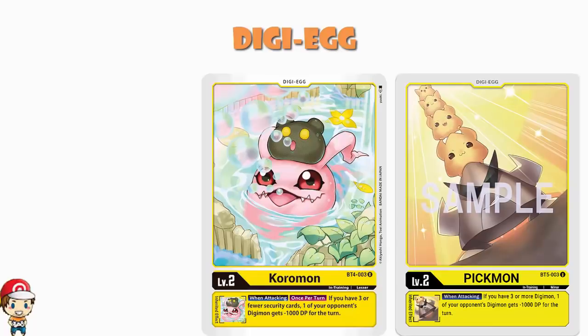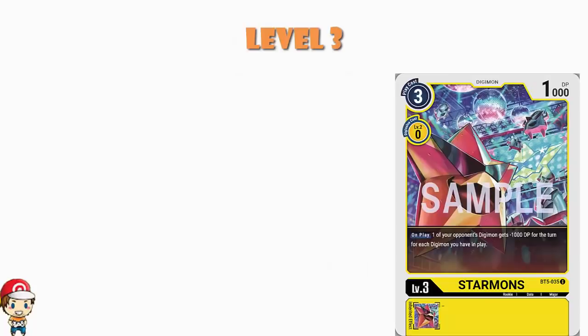Moving over into level 3s, there are a bunch of Digimon we've come to expect from Yellow decks here, including Starmons. Starmons is great — proper job — arguably slightly too good for a level 3. Starmons comes in with a lovely skill: when you play it, one of your opponent's Digimon loses 1000 power for the turn for each Digimon that you have in play. So if you can get a whole bunch of Digimon out and then play this, you can be deleting Digimon by playing a free-cost level 3 — that's a little bit ridiculously good.